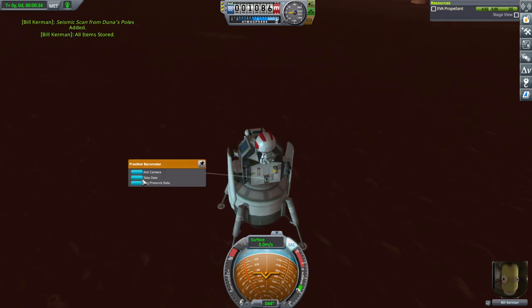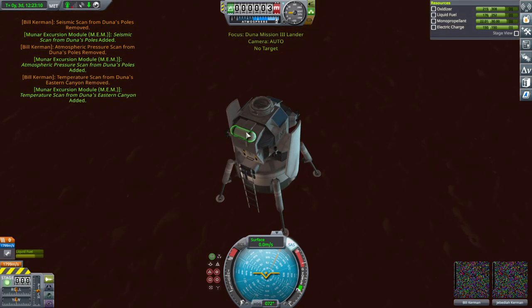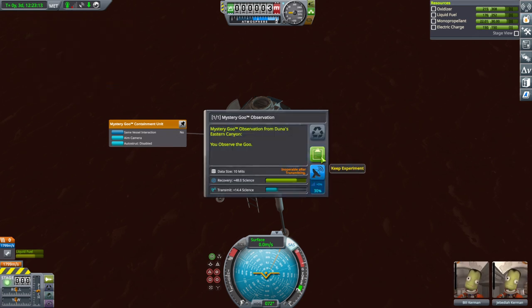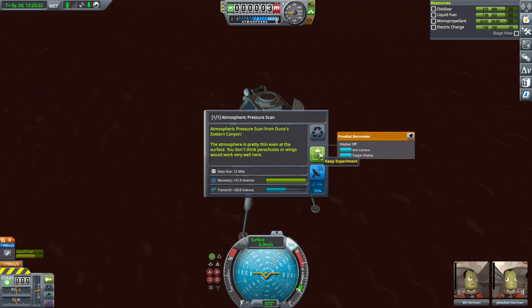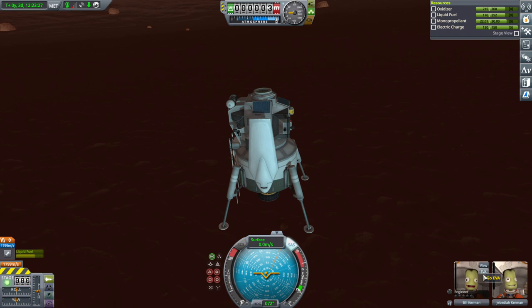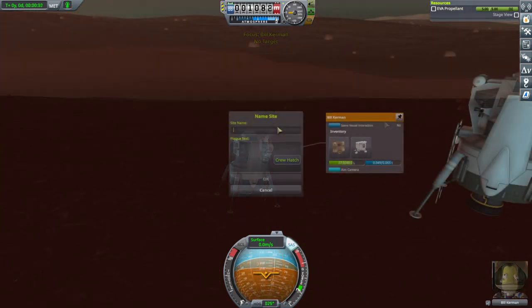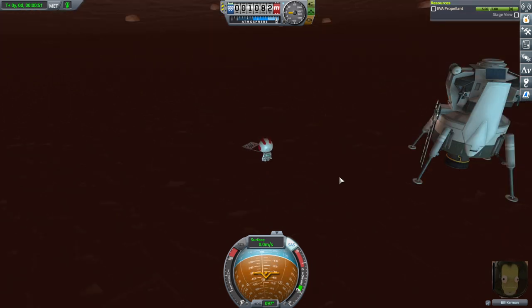EVA again, Bill. Bill at the Eastern Canyon, feeling really lucky today. Bill's gotten all the good gigs. And the flag fell down again. Let's see if we can find something. Bill's almost handling this like a pro now. Stepped right on top of it — pick up Duna Stone! All right — keep. And we've got it.